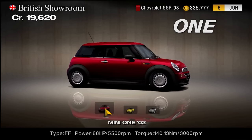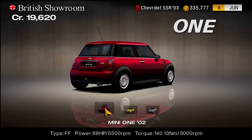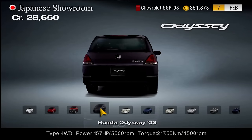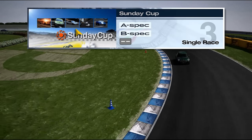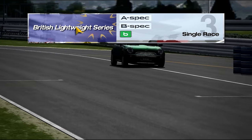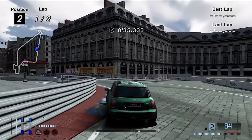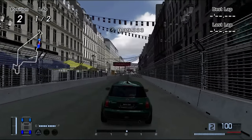I wanted to tackle the more obscure letters in this run, and the letter O only had two cars — the Mini and the Honda Odyssey. After careful consideration, I chose the Mini because it could do the Sunday Cup, and if all weight reduction upgrades were purchased it could also do the British Lightweight competition. I didn't give it too many upgrades because I wanted some challenging opponents, and the Mini Cooper was damn rapid.